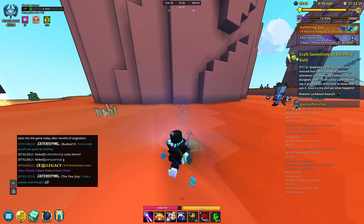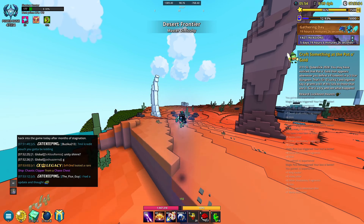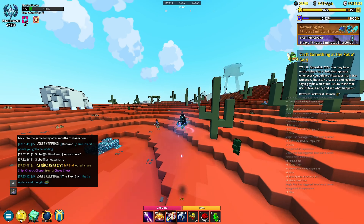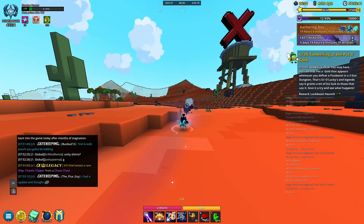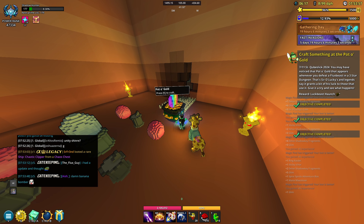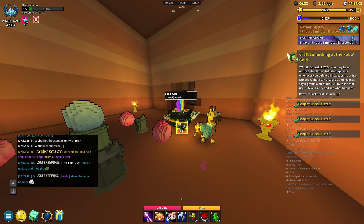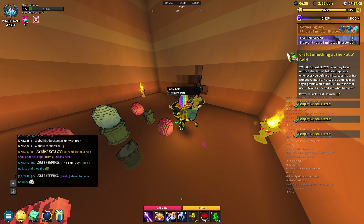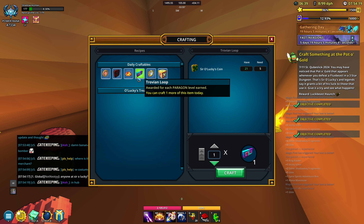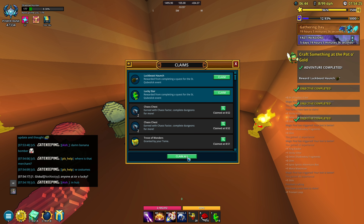For step number seven I'm going back to find a three-star dungeon to craft something. There may be some lag since everyone's farming for the new event — just try not to let the lag defeat you. I found the pot of luck by completing a three-star dungeon. It doesn't really matter what you craft, so I'll just pick one. Step number seven is done.